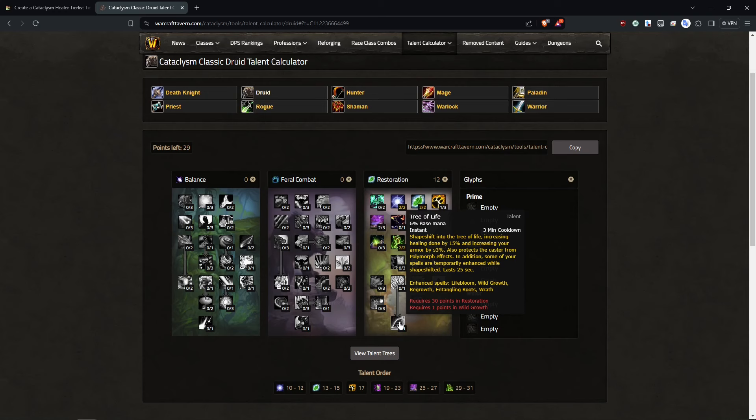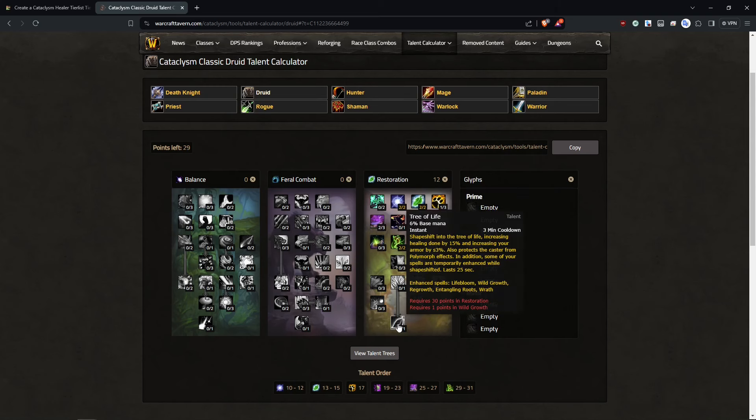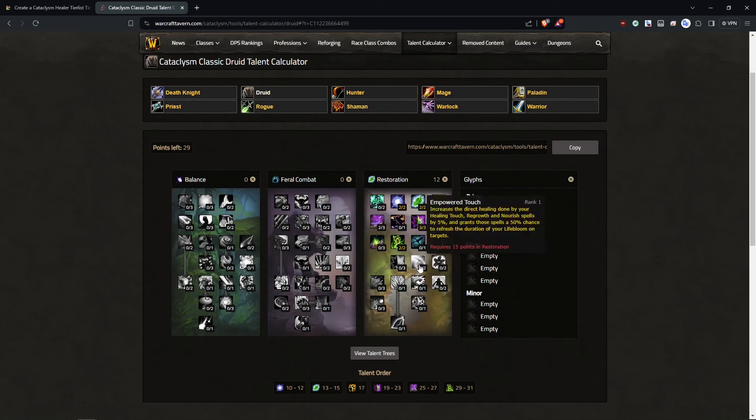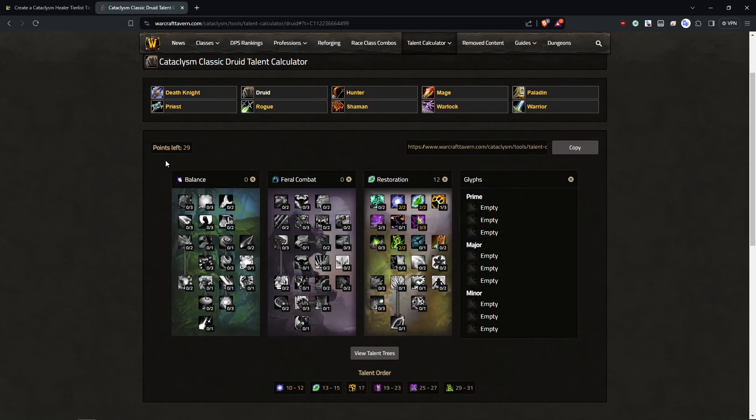Your Tree of Life lets you cast Lifebloom on unlimited targets. If you play around this well, you can spread your Lifeblooms out — and because you're getting multiple Lifeblooms you're getting a lot more Clearcasting procs. Tree of Life also makes your Regrowth instant, and your Regrowth refreshes the duration of Lifeblooms. So you can spread Lifeblooms out on everybody, get a bunch of Clearcasting procs, use those procs to heal and then refresh the Lifeblooms instantly. You really get insane throughput and have almost no mana issues.